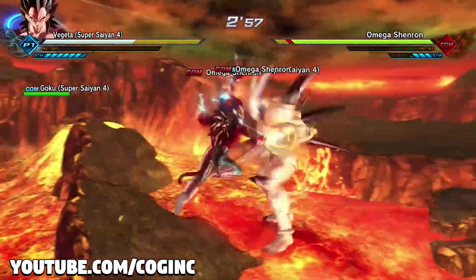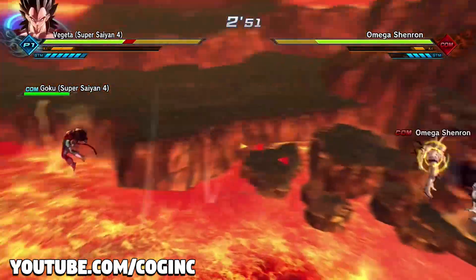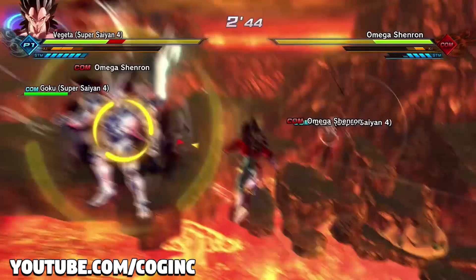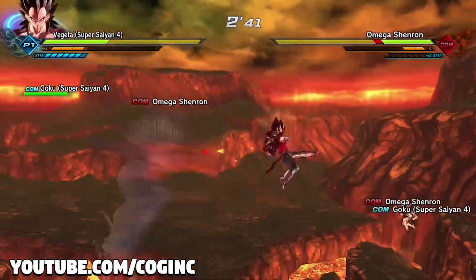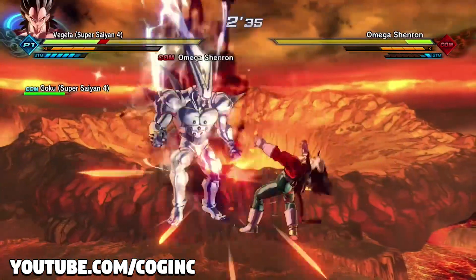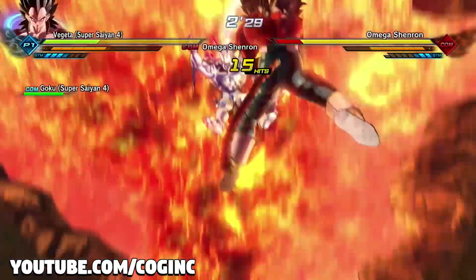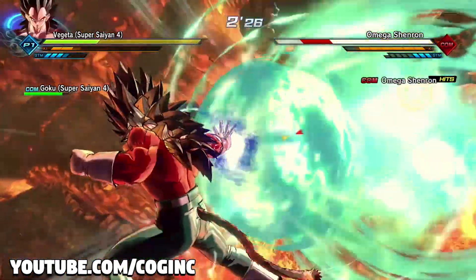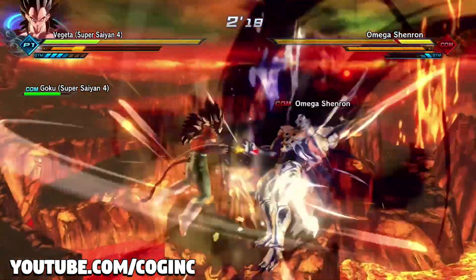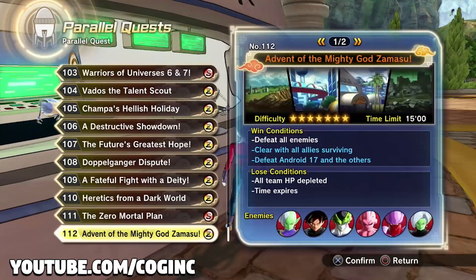For right now we're focusing on Super Saiyan 4 Vegeta's outfit. This is pure speculation, but there's a chance we could see Super Saiyan 4 Vegeta's wig, Zamasu's wig, Merged Zamasu's clothes, and Hit's clothes in the upcoming expansion DLC. For now, the best you can do is get GT Vegeta's clothes from Parallel Quest 96 and Super Saiyan 4 Goku's torso piece.